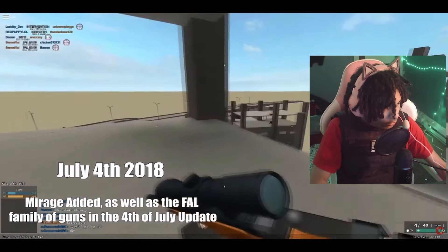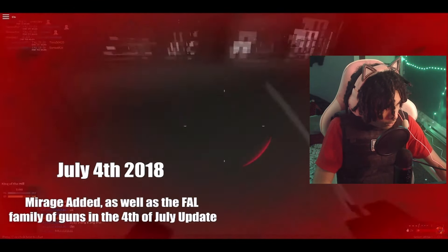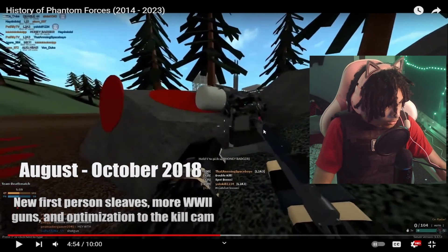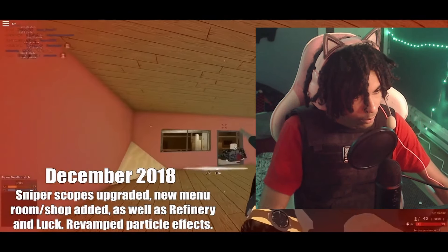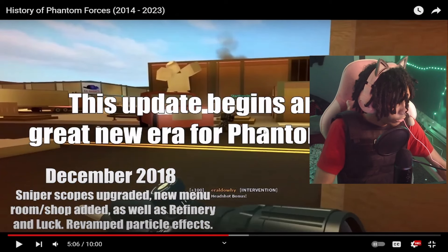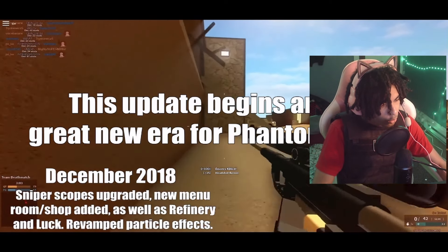July 4th 2018, Mirage added as well as the FAL family of guns. New first-person sleeves added. Two guns rewarded and optimization for the kill cam. This is around the time I was kind of going crazy on my two dollar laptop — we ain't gonna talk about it. This update begins another great era for Phantom Forces.